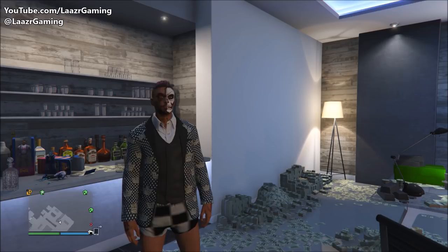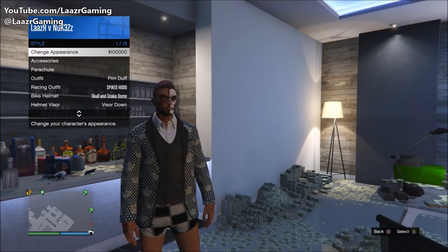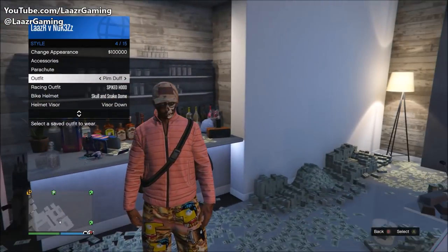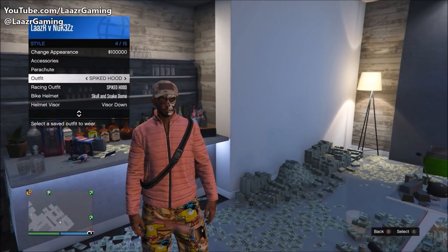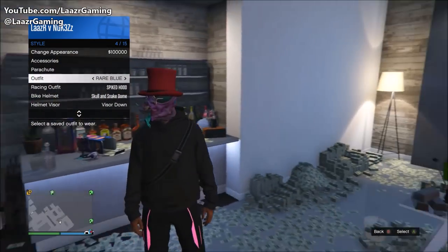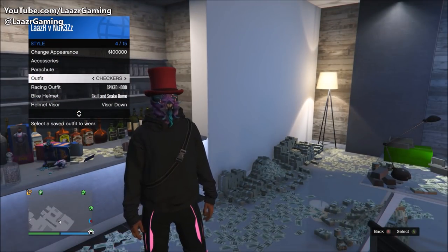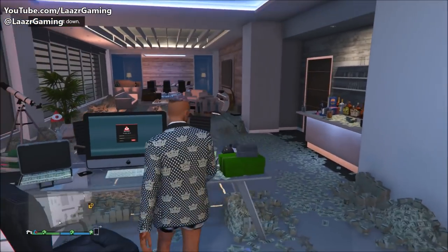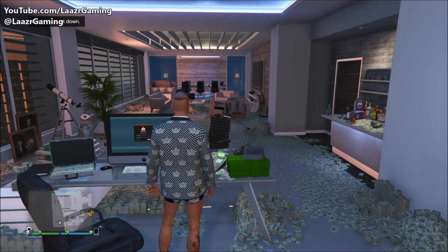Welcome back to another GTA 5 video. About a week ago I uploaded a video showing you guys how to get the duffel bag on any outfit, and a bunch of you really enjoyed that. As you can see on screen, my character currently has a duffel bag on two outfits, however I don't have it on the checkerboard outfit. In this video I'm going to show you by far the easiest method to get the duffel bag straight away.